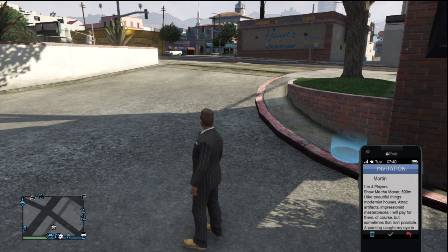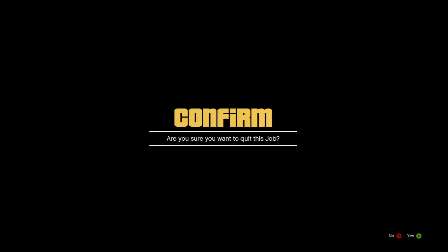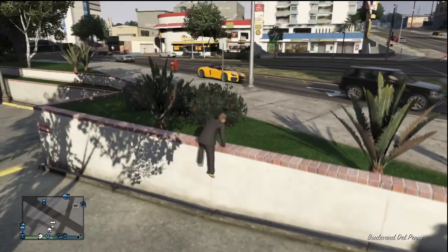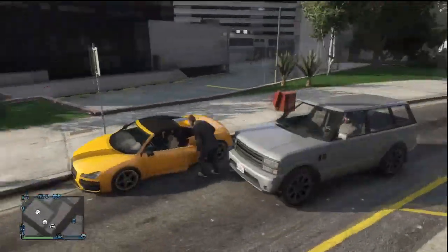Now all you want to do is bring up your job list and accept any random job — it doesn't matter. This one's from Martin. I hit A to start it, and then as soon as I'm in the job settings, I just back out. Now as soon as I'm put back onto the street, look at my minimap — my personal vehicle icon is right next to me, and there's my personal vehicle right back at my apartment.